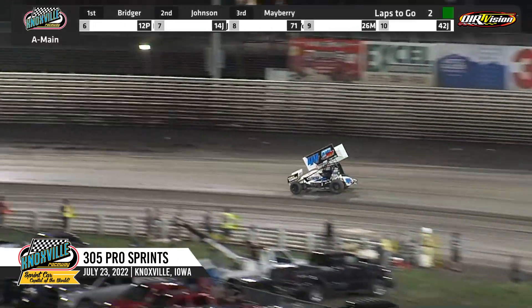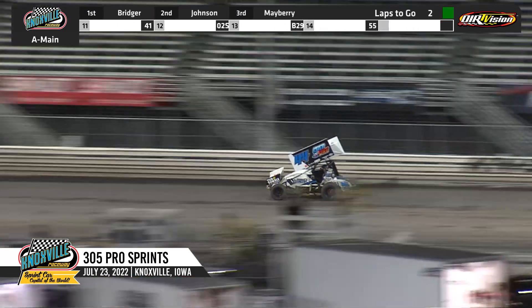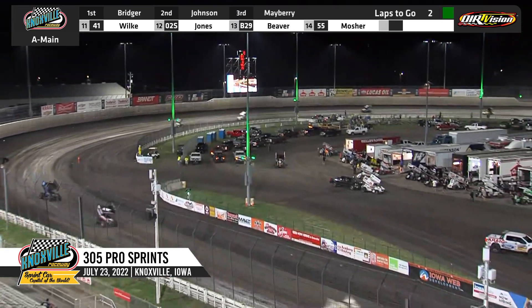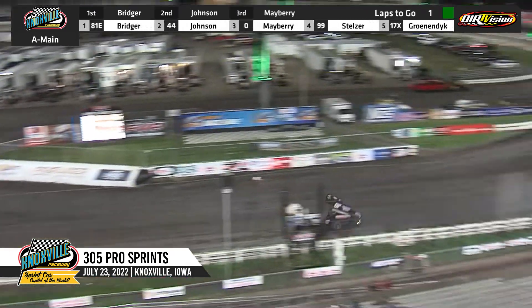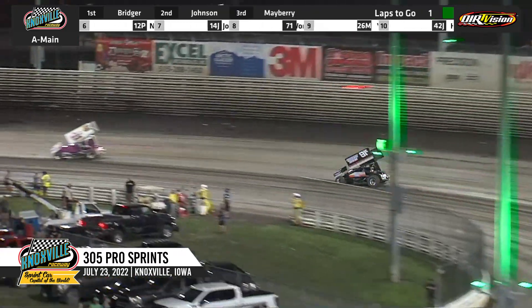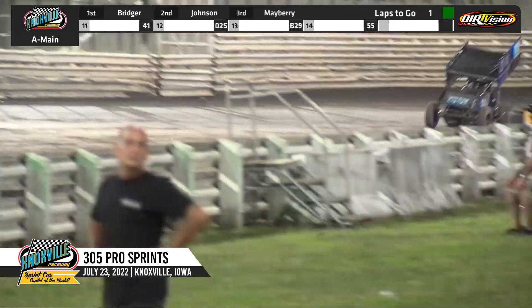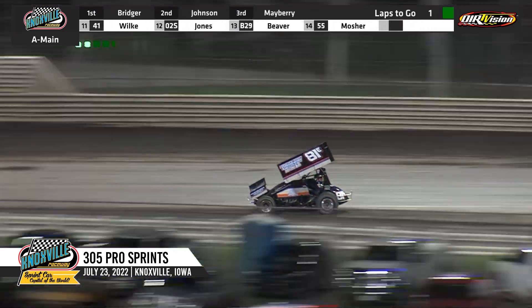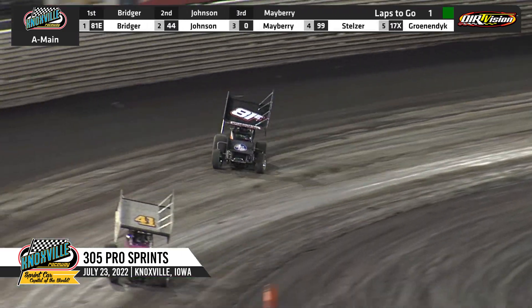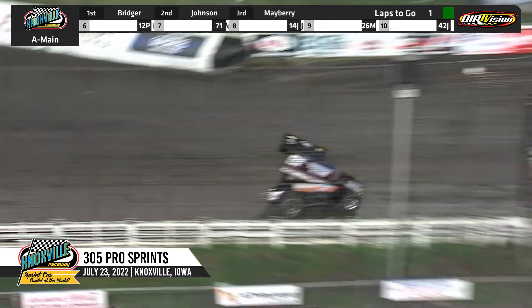Two laps to go for your leader. He'll move to the outside of Josh Jones down the back straightaway, getting by on the high side of the racetrack. The white flag comes out — one to go. Final time through turns one and two for Eric Bridger, leading down the back straightaway, looking for victory. Into three and four for the final time, and the twin checkers go in the air off of turn four. Eric Bridger gets the win.